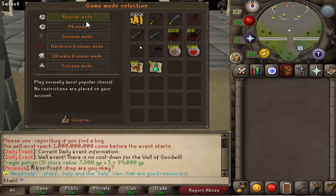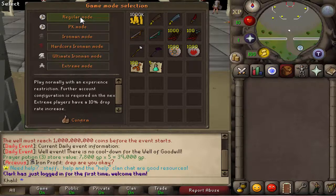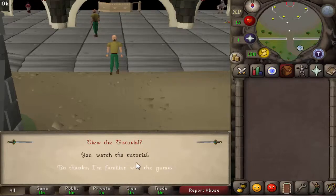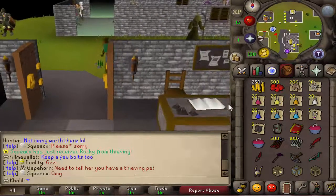Right off the bat when you start off, you get an option to pick regular mode, PK mode, ironman, hardcore iron, ultimate iron, and extreme mode. Each one has a different benefit — for example, extreme mode gives you a 10% drop rate increase. We're just going to pick PK mode and start off with that. We get 500 blood money and some decent PK supplies.